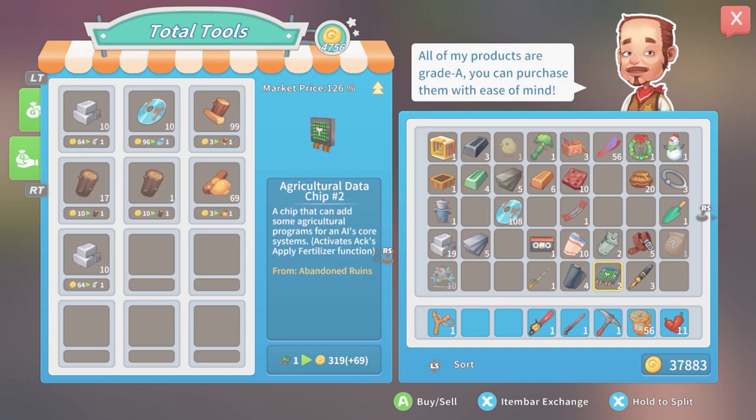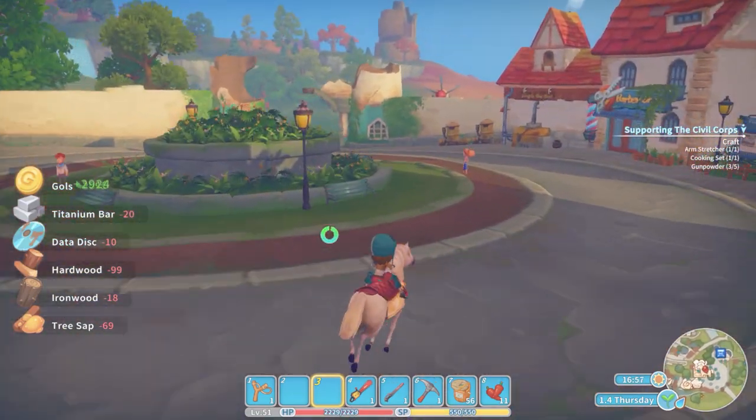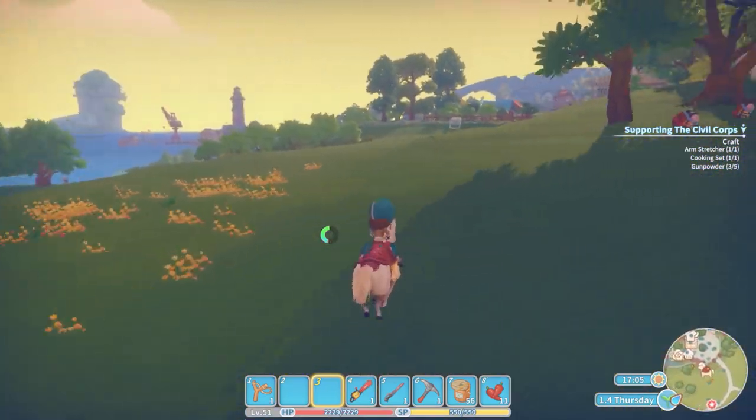The agricultural data chip — it's a pity I can't use any of these. AI's core systems activate, apply fertilizer function. I don't even know — I'm assuming we can probably bring ACK on as some kind of helper. When are they going to fix the town center here? It's a bit of a dump.